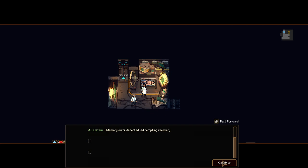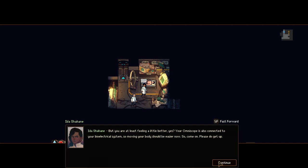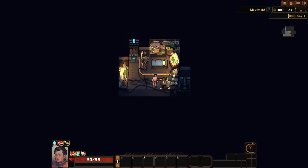I like it when there is lore involved in the mechanics. In your AI, okay. Memory error detected. Recovery. 89% synchronization. We can move, but more importantly — can we steal stuff?